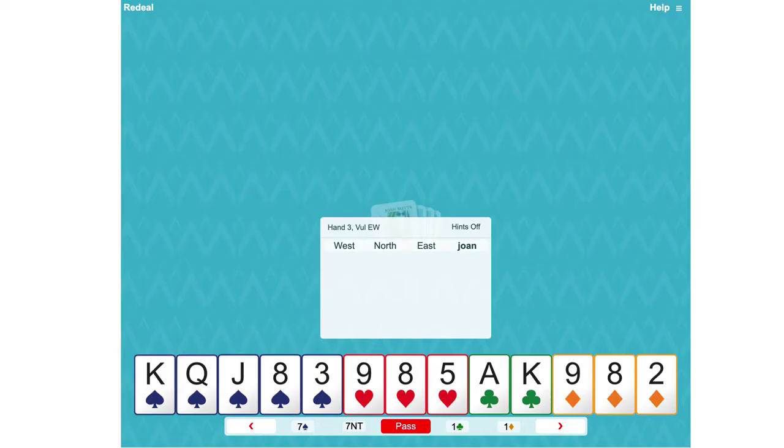Thirteen high card points, an extra point for the fifth spade — five-three-three-two shape — so we'd open one spade. Partner raises to two, and that will do us. We don't have any real shortages, only one doubleton. We've got two suits that are wide open: hearts and diamonds. We've got three losers in each, so let's leave it at two spades.